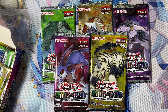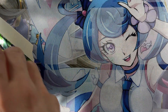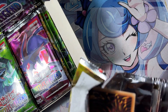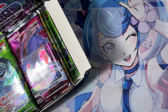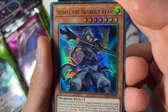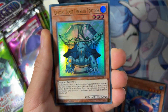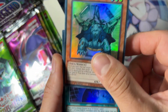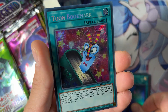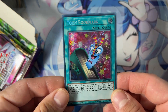Don't forget to subscribe to our channel for the upcoming deck profile. Now let's start with the very first pack and see if we can pull something really good. We are starting with Senko the Sky Star. Here we have Dream Shark, Crystal Beast Emerald Tortoise, Gravity Balance, and Toon Bookmark as a secret rare — a Toon Chaos card as a secret rare!